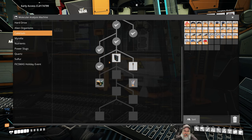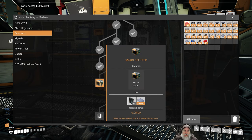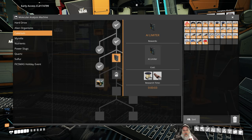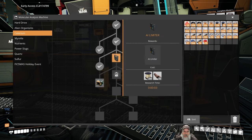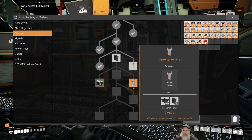Let's go back to caterium for a second. We need these AI limiters to make the smart splitters. I've heard that the AI limiters are really good pieces to feed into the awesome sink because you get a lot of points for them. We can also get mark two power poles, which allows us to have up to six connections instead of four.